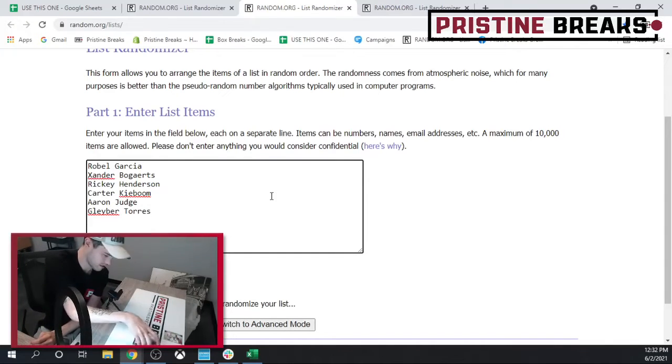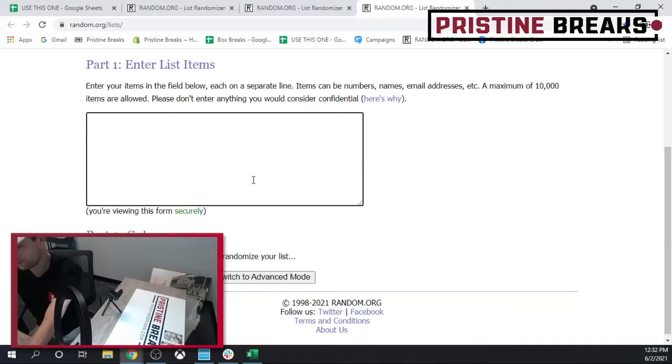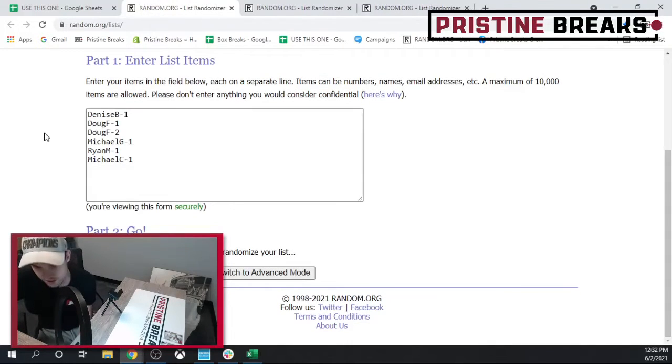1, 2, 3, 4, 5, 6. Cool. And then we just need Aaron Nola into the bonus. There we go. Cool. Alright, so we'll go ahead and randomize all of these lists three times to find out what everybody gets. So here we go, starting with your spots.